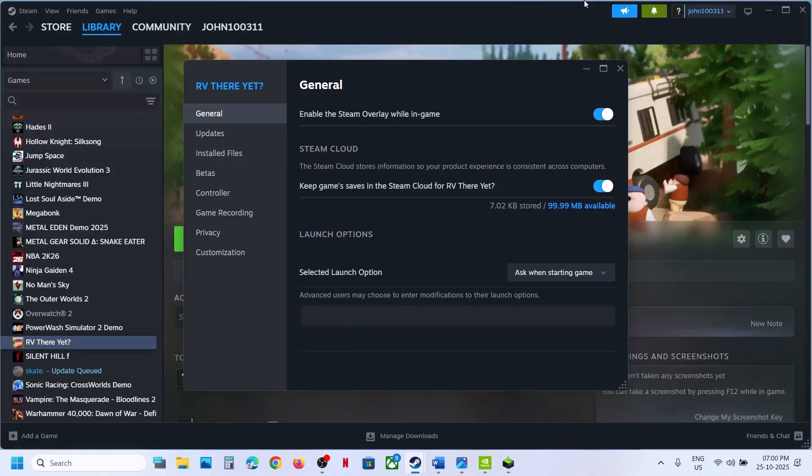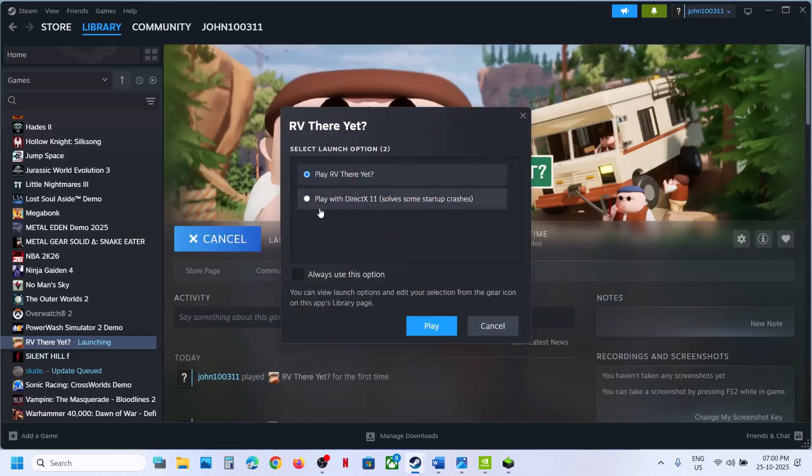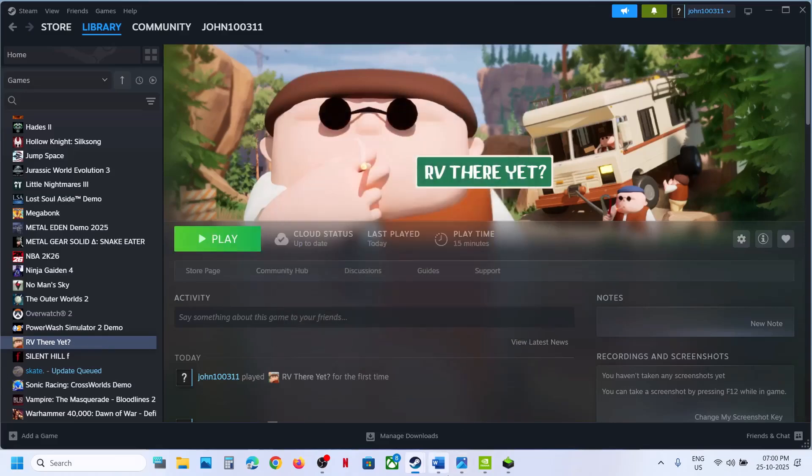Still not working? Remove this launch option and follow the next step. When you launch the game, you can select Play with DX11, then click Play and check.